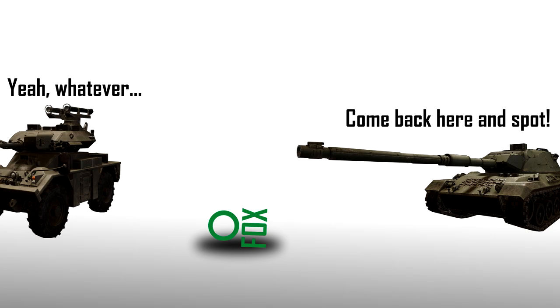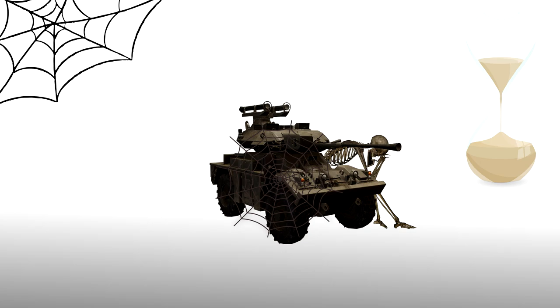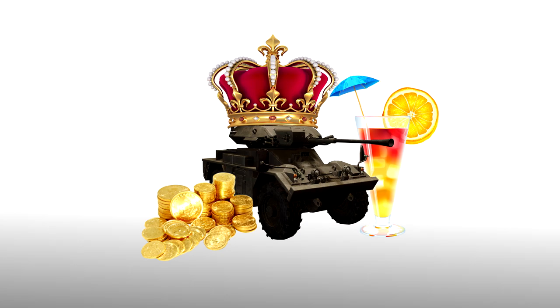Do the boring stuff as usual — spot the enemies while being hidden. After some time, there must be someone who goes rushing or is not careful. AFV Fox is in a position of luxury to deal with both armored and paper tanks at once.